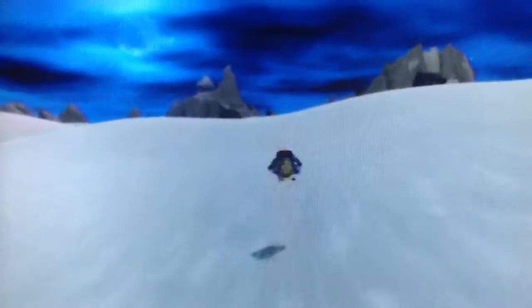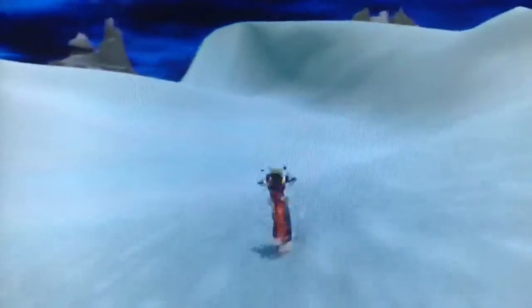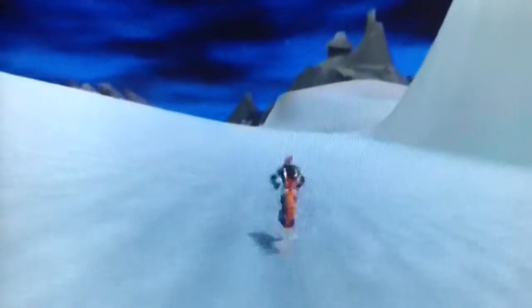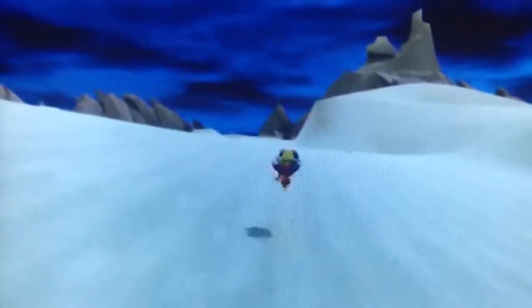That doesn't interrupt my commentary. This is probably very boring for you. Actually, I bet half the people who watched this have already skipped ahead, because all they wanted to do was find out how to do the glitch. Here's something I found out when playing Jak and Daxter: The Precursor Legacy — if you do this rolling move and then jump as soon as you land, you can jump really high. This used to be an attack in the first game, but in Jak 2 they just made it a faster way of getting around.